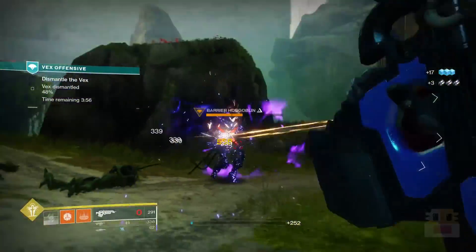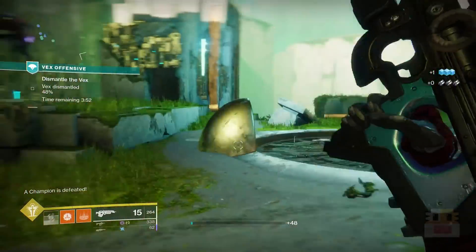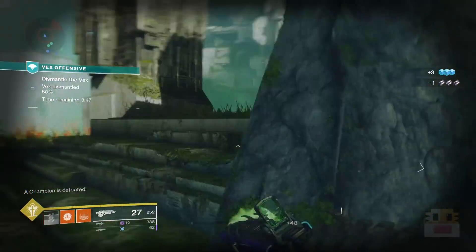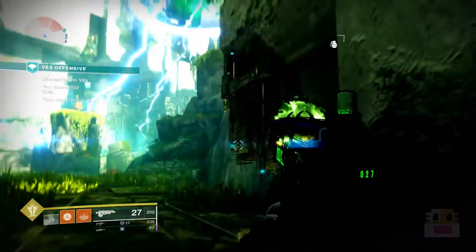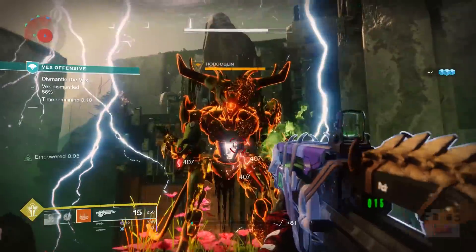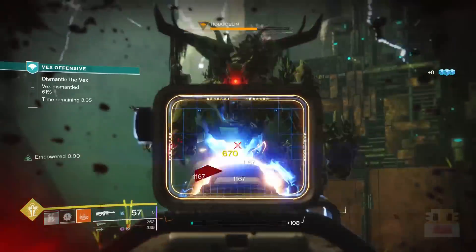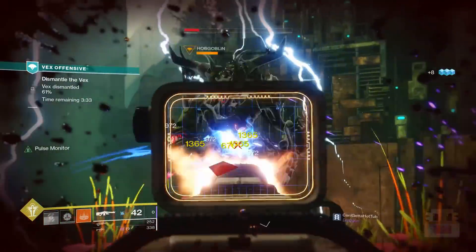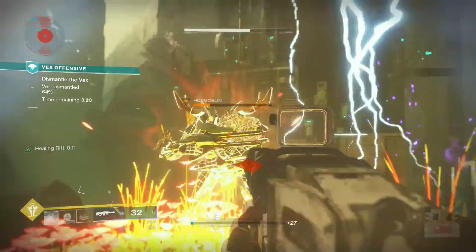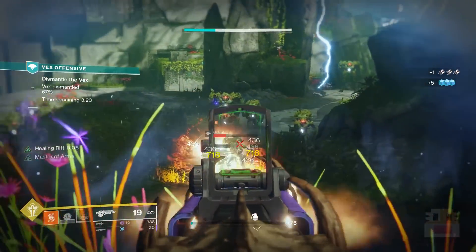Moving on to notes, tips, and tricks — some things have changed from last season. The difference in power level from an activity's recommended level no longer changes the benefit of the powerful drop. It used to be that if you were far below the activity's level you'd get a really good drop, and far above it a poor drop — in this season that is no longer the case.